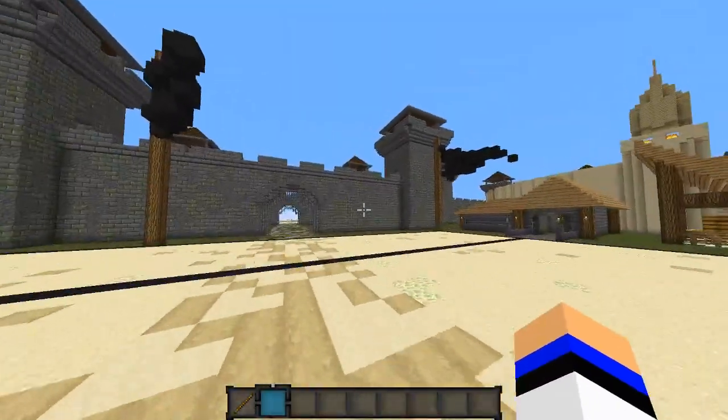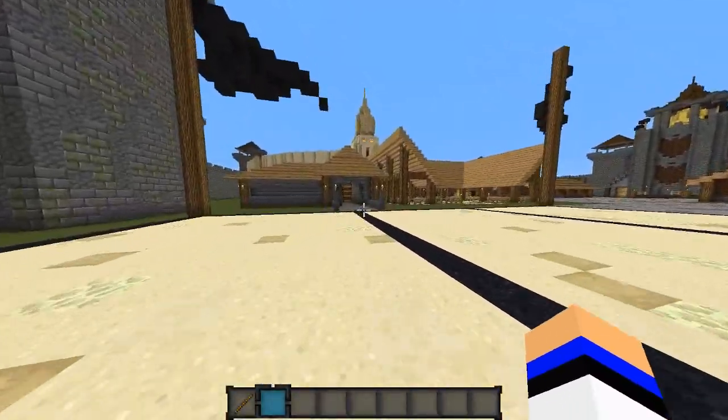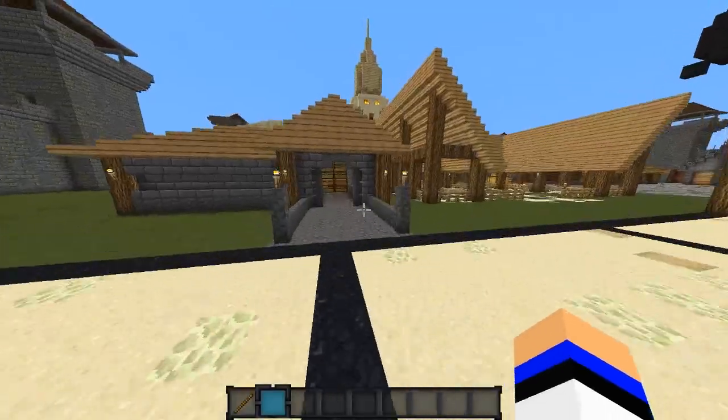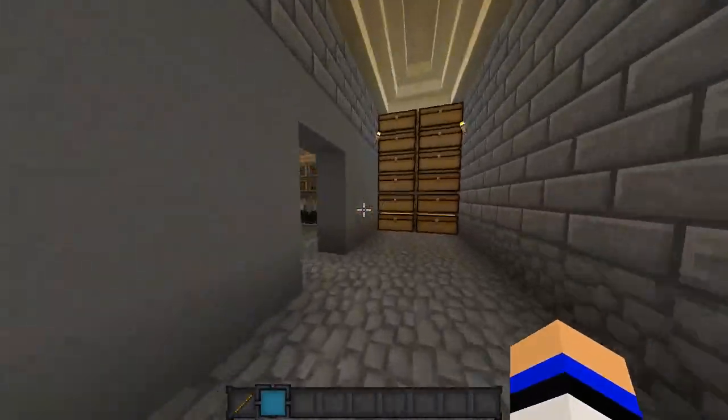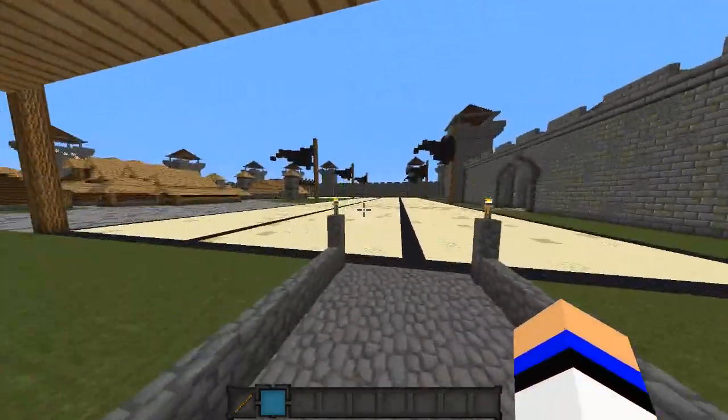I'm just gonna show you around and show you a bit of the important places and what happens there. First off we have armory number one — if you look up your map you can actually see it. Just a small little armory, nothing special.